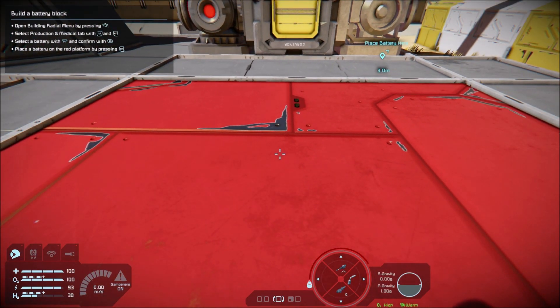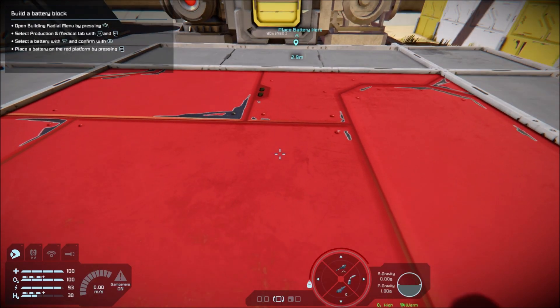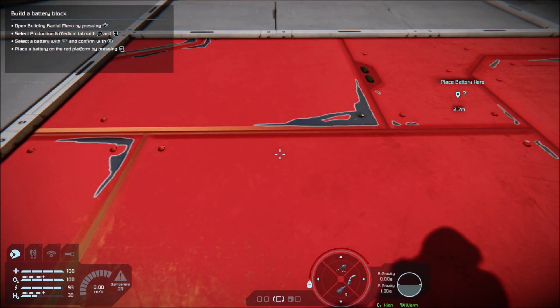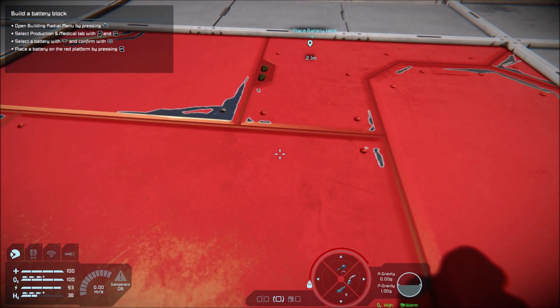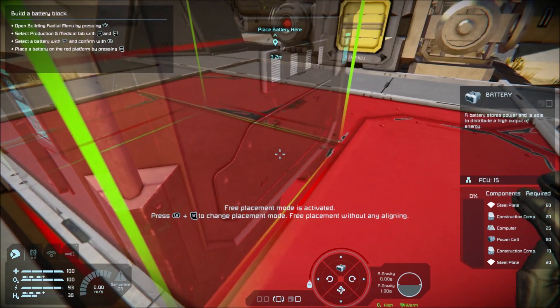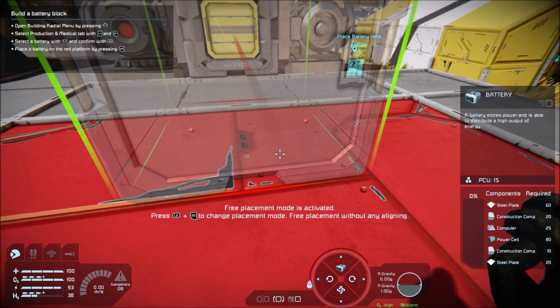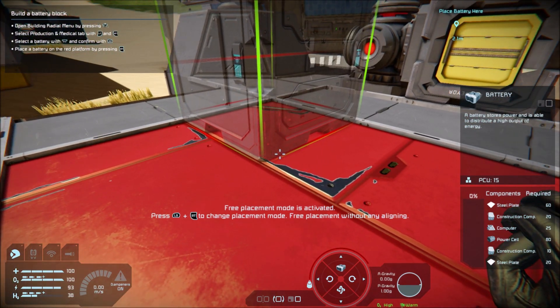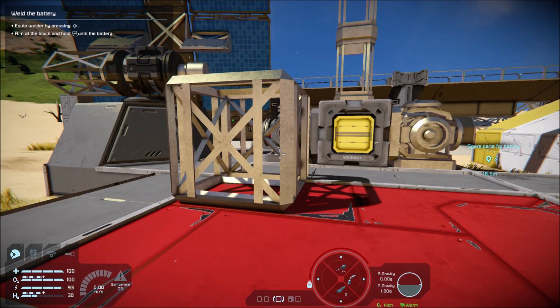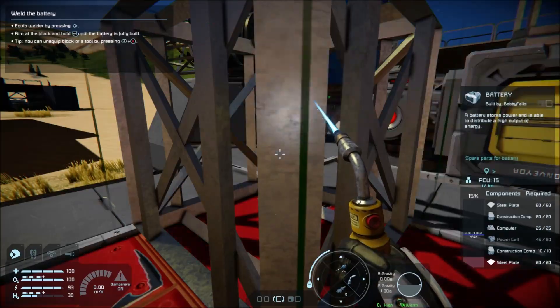Did it pick it up? It didn't pick it up. You've got to select it with the left stick. Right, I pressed A on it then X - I think that's building now. That didn't tell us to press A or anything, but I selected it, pressed A, and now it's built. So we're going to place it there. Press right on the d-pad. Right trigger - that's fully built.